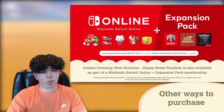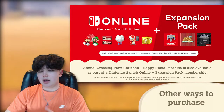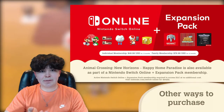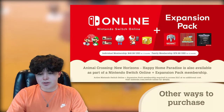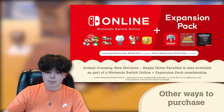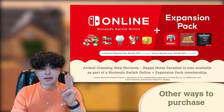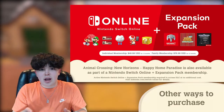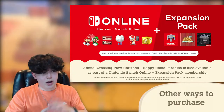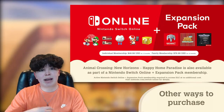The individual Switch Online bundle may not be the best value, but the family plan — which includes eight members — is $80 a year. That sounds expensive, but break it down: you get Happy Home Paradise, Sega Genesis games, Nintendo 64 games, and Switch Online for eight different Switches. If you split it with friends that's about $10 a year per person, which I think is absolutely worth it. Otherwise I'd just buy the DLC straight up from the eShop.